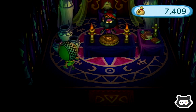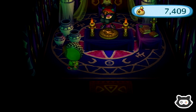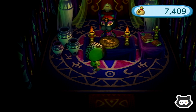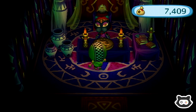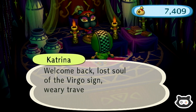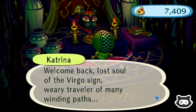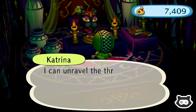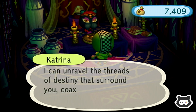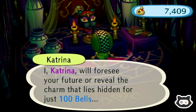We don't do this too often — we may as well make the most of our city trip today. Because we don't come here often. And Katrina's room is pretty cool, isn't it? I'm surprised you can't get the wallpaper and the carpet. Welcome back, lost soul of the Virgo sign. Weary traveller of many winding paths — I can unravel the threads of destiny that surround you. Oh! By the way, it is our birthday month, so we might get to see something on our birthday.